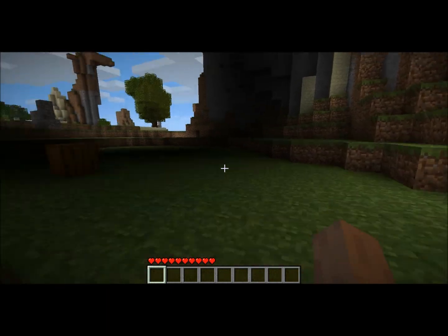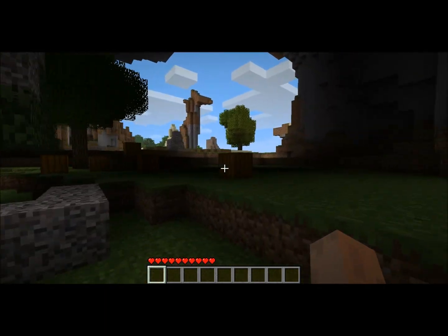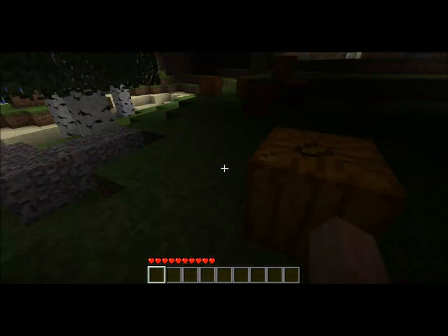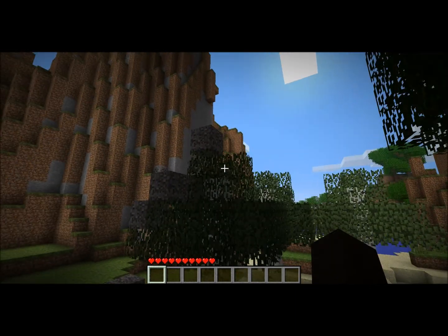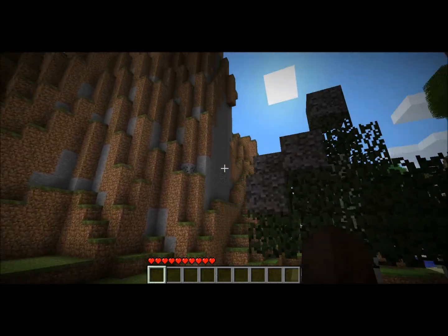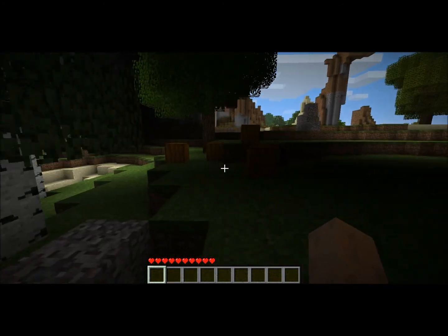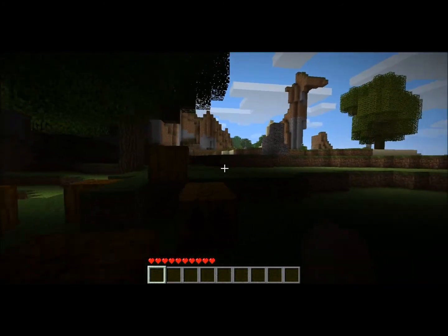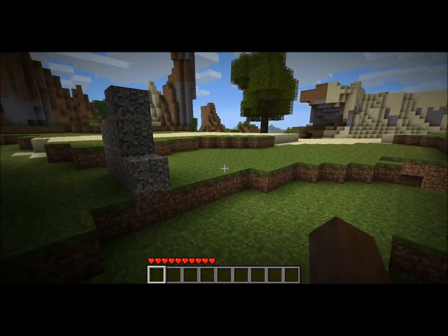Yeah, this is a really fun looking world guys. What the - I did not see this. There's gravel on this tree - whoa, it'd probably collapse from up there, like that sand did back there. But anyway, you get the idea, it's a sweet seed, it'd be awesome. You could like, make a house out of that little hole thing.